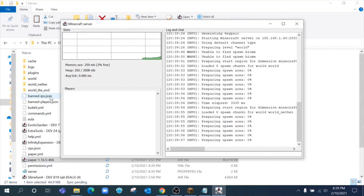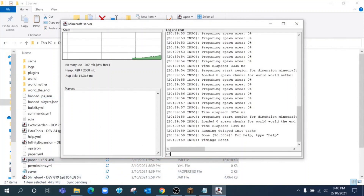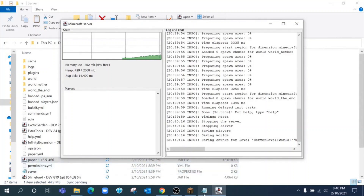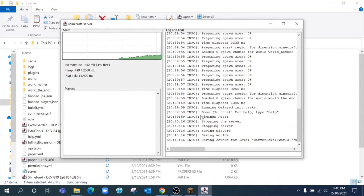You can see additional files popping in for the server that you can use to configure it. Any dot YML file you can configure, but I'm not going to walk you through those today — there are much better tutorials out there. The server is fully up and running now, but before we go anywhere we need to stop it, because now we need to install Slime Fun. All you do is drag the files into the plugins folder — that's it, it's that simple.